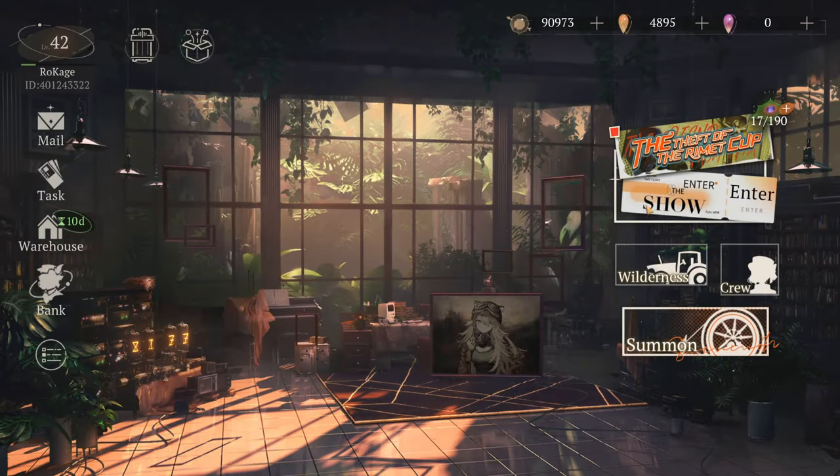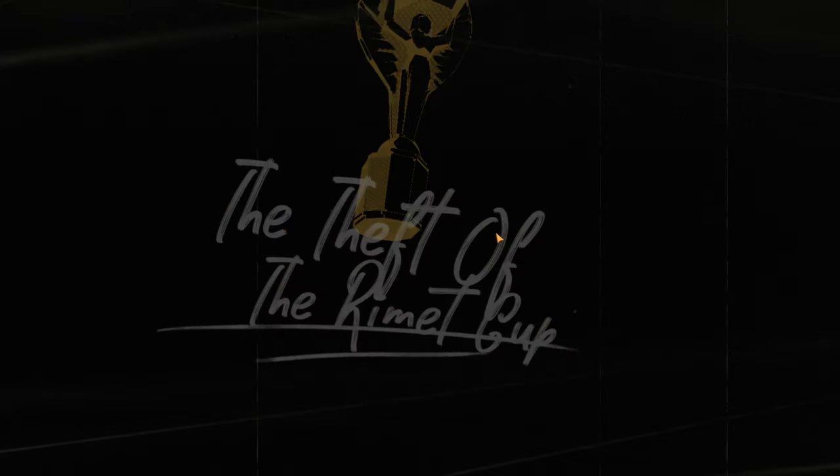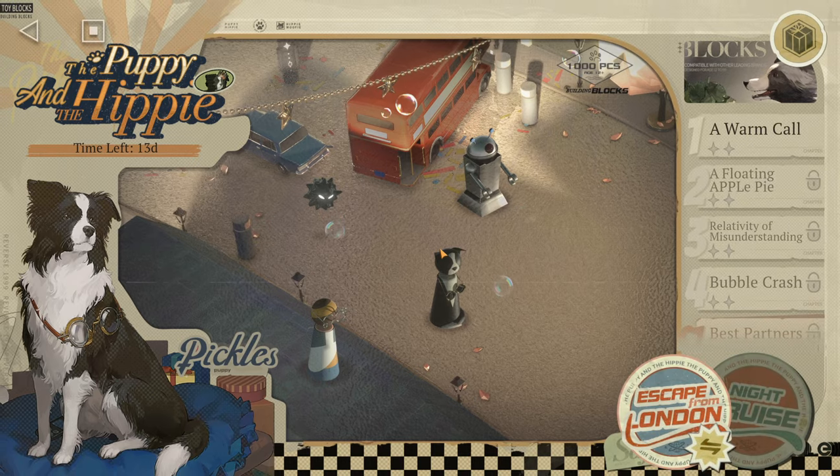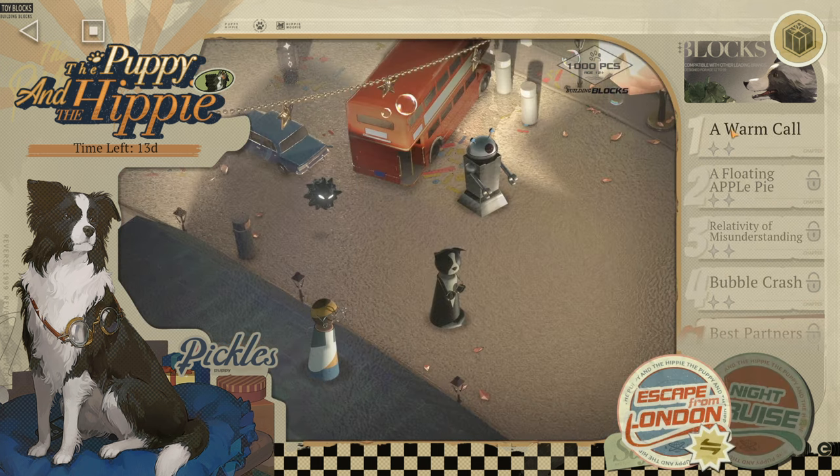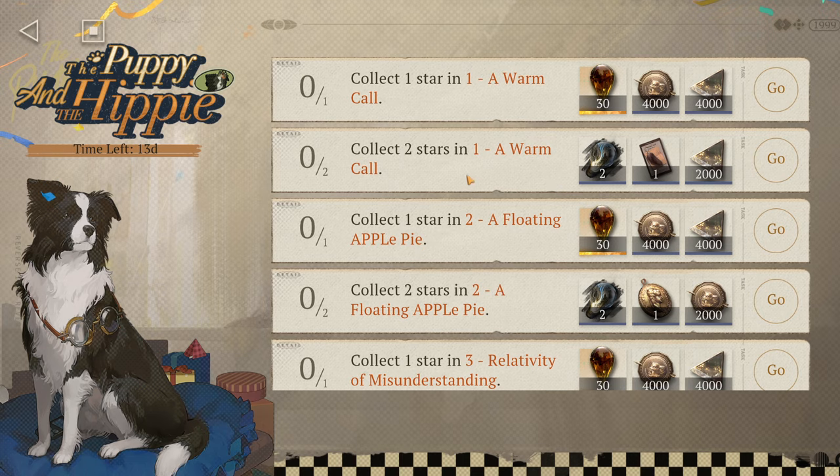If you're more interested in details about this banner, check out one of my previous videos — it's more connected with resources and when to summon as a free-to-play. Now let's check out the events. There are two types of mods here: Escape from London and Night Cruise. I believe Night Cruise has some kind of puzzles. I'll leave it for the next video — I'll definitely try to beat it.